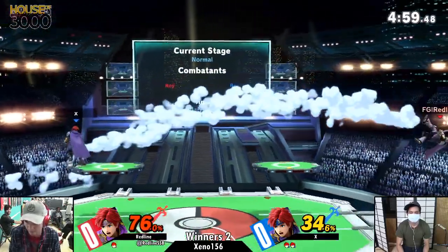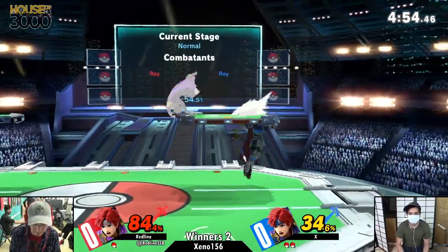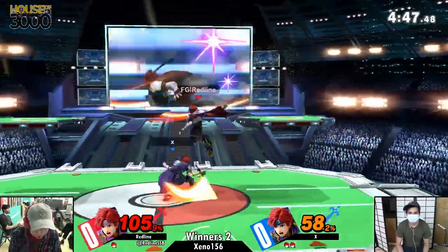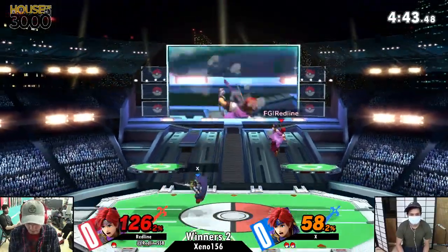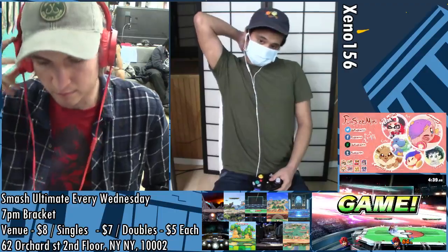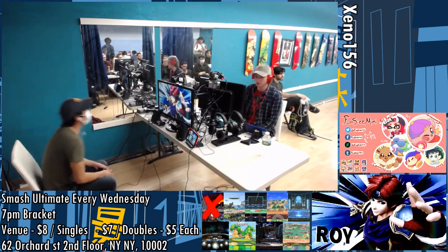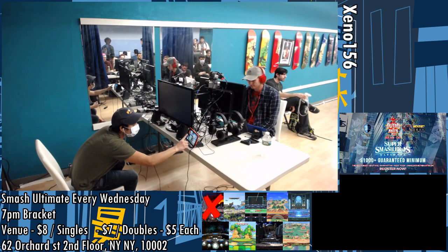There's a counter, just gonna get F-smashed. Both looking for buttons there. Does Roy have jab back-air? I think he does — I feel like it's on the middle hitbox, not the strong hitbox. Well, you can get jab up-air, that's something, so you can probably get jab back-air. That reached and that killed — what a strong back-air! 125%, dead center stage, you exploded. It's like mid-weight. It's 95 weight.